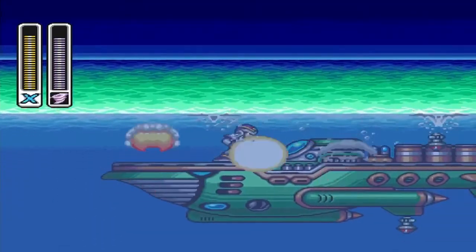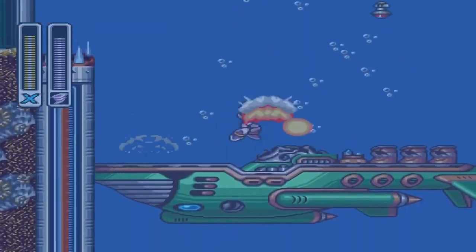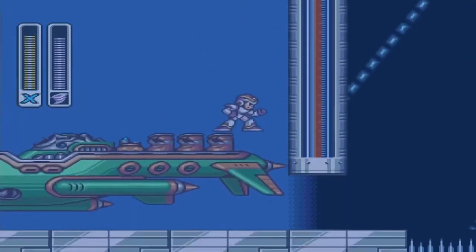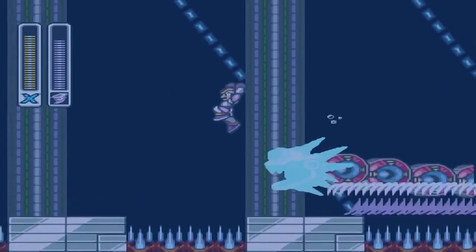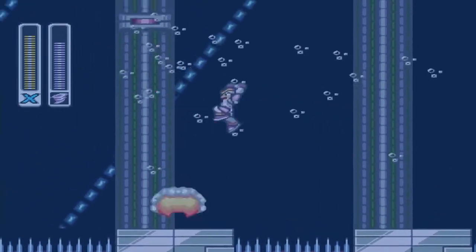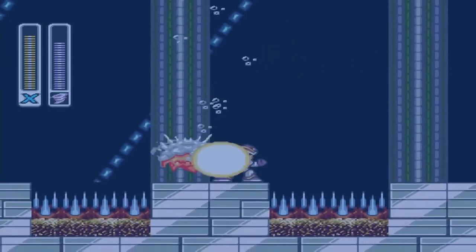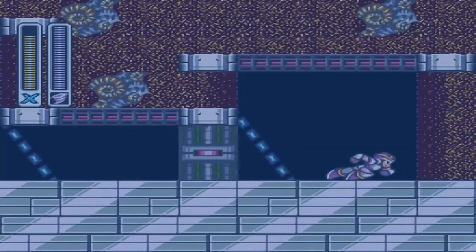In Splash Octopus Stage, come up here and destroy this green boat — it'll be the second little wind turbine that'll allow you to get up there. From there, go in and use the ability you got from Storm Eagle to destroy that little water snake dragon thingy. Go all the way to the right and get yourself the heart tank.